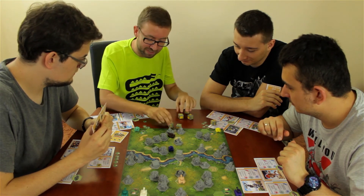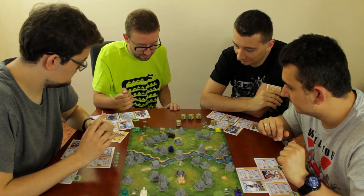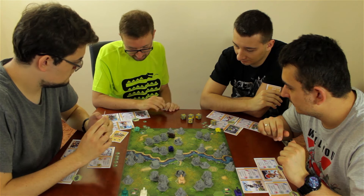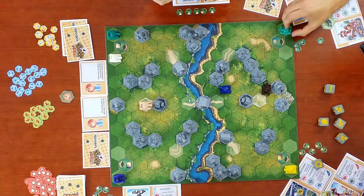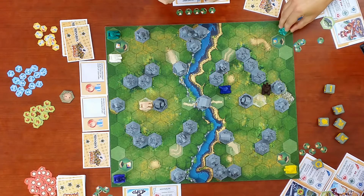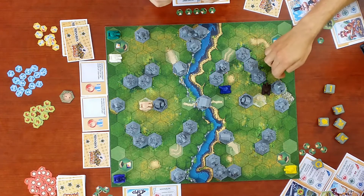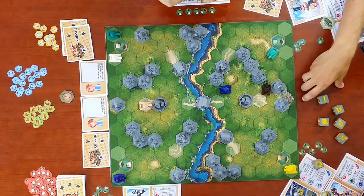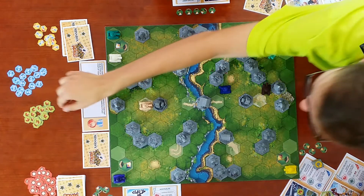Player 1 counts three move points, takes a position with two range, extends to three range, and lines up three shots at Sparotacus. He also takes one acorn token as part of his turn.